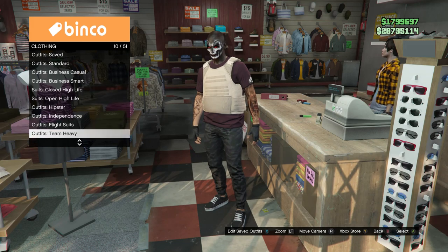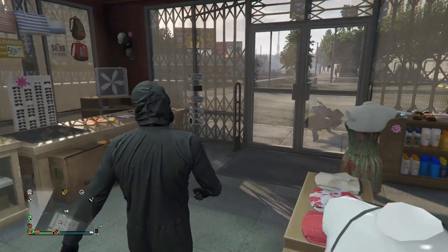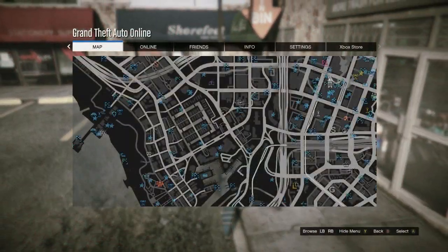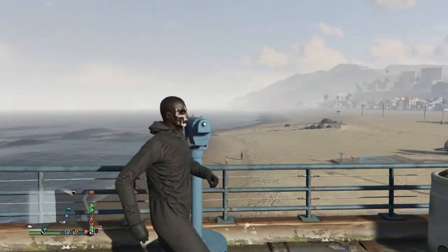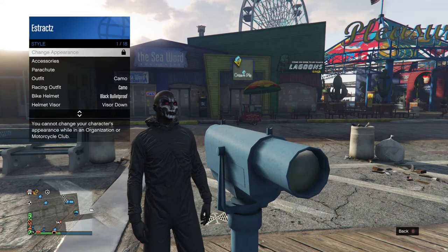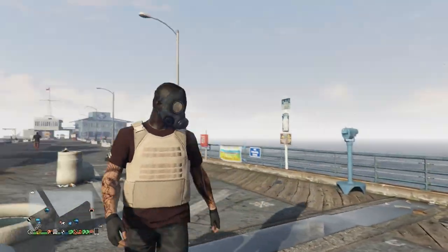After saving, back out of saved outfits and scroll down to Heist Coveralls on slot 13. Choose any option from slot 9 through slot 12. After choosing one, head to the telescope on the other side of the pier at the beach. Once you're in front of the telescope, do the telescope glitch. After that, your mask and hoodie will come off. Pull up your interaction menu, scroll to Style, and equip the outfit you made with the Peach Plate Carrier. Walk away and your outfit should show with your mask on.